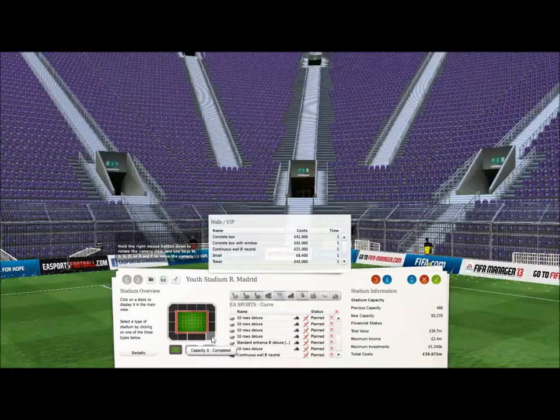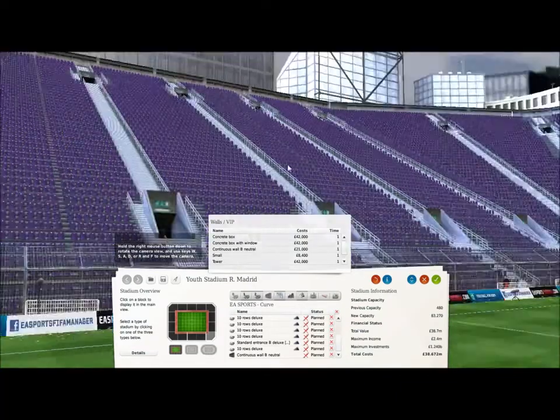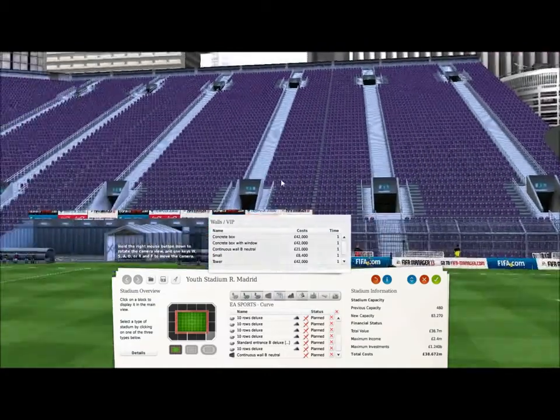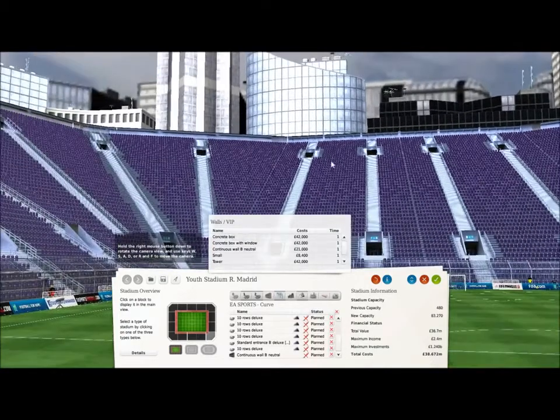So basically now we've hit the capacity for the entire stadium - 83,270, you can see in the bottom right hand corner. If you were building this stadium without a roof it would only cost you 38.7 million. If you have to demolish a stadium that's already there it's going to cost a little bit more. But as you can see, it's just a very simple stadium - extremely big, no overhangs, no extra money going down the drain.